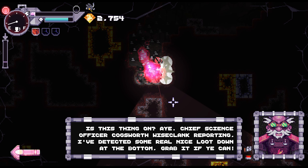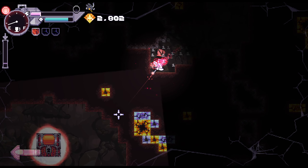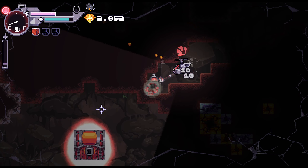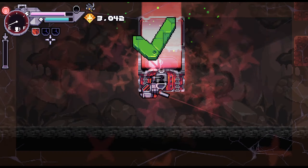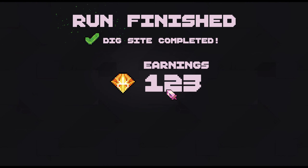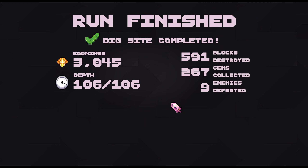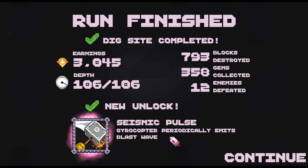Chief science officer reporting: 'I've detected some real nice loot down at the bottom, grab it if you can.' We're out of fuel — going down like crazy. Oh, that's like 3000 — that's way better, that's a few upgrades. We probably need a fuel upgrade. New unlock: Seismic Pulse.